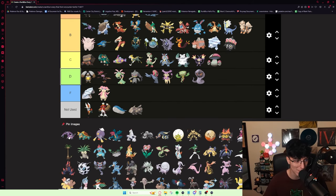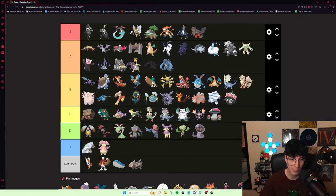Drapion doesn't really do amazing damage, if I'm being honest — it kind of does piss damage. But it's really good on the Meteor Falls Gauntlet, it beats Maxi's Zarude, it's obviously a Dark type, and it's pretty good on Tate and Liza. Either high B or low A, but I'm going to put it low A — I think it's better than Ampharos.